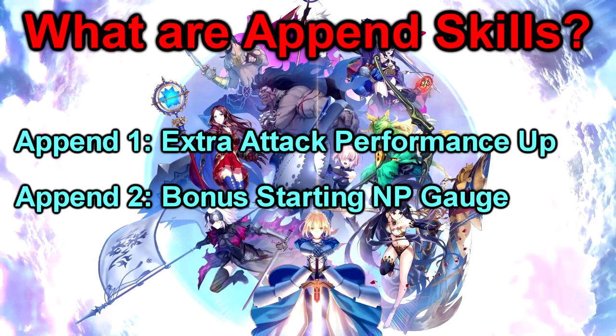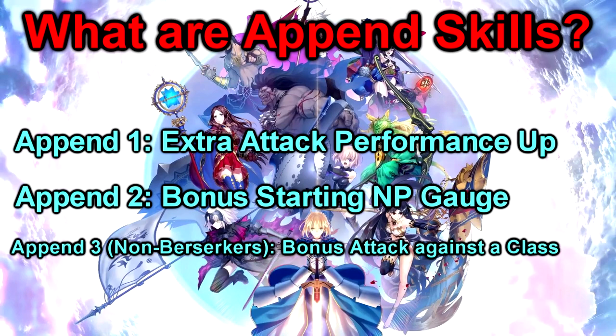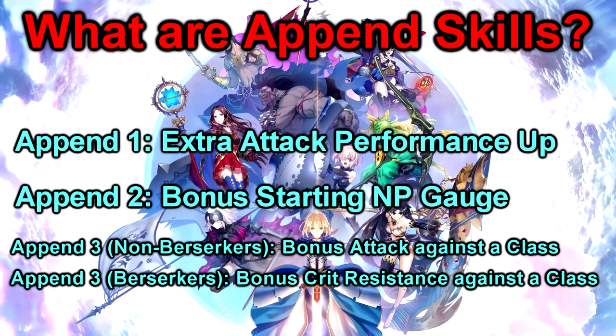Here's where it gets a bit trickier. The third append is no longer universal but rather servant specific. If your servant is not a berserker, their third append will be a percent attack increase against certain class enemies in the game, and if your servant is a berserker, they will have a critical chance resistance against a certain class. In both cases, the class completely depends on the servant and some will definitely have more useful ones than others. I will be going more in depth about those options later.